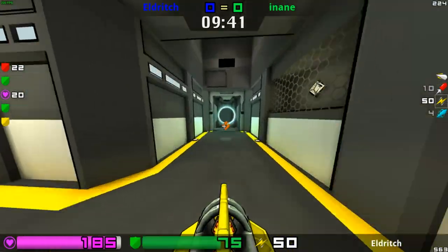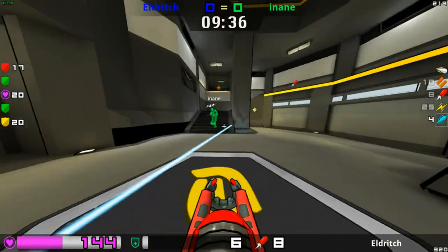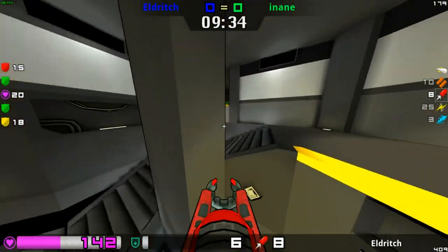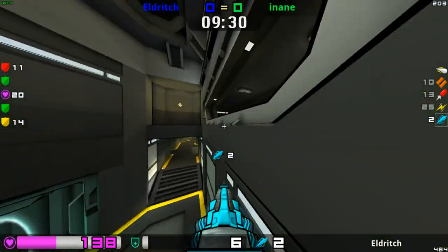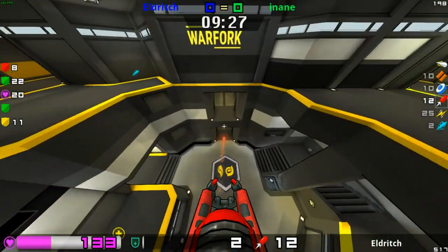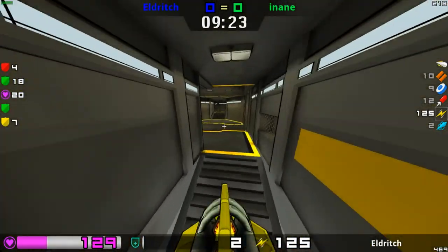Picks up that first armour, first mega health, heads over to pick up the yellow armour. Gets a fight in the middle — it's a nice little fighting place, this middle area. The red's been taken; he knows that. He knows what his opponent's playing with, and knows his opponent can't have a lot of health right now.